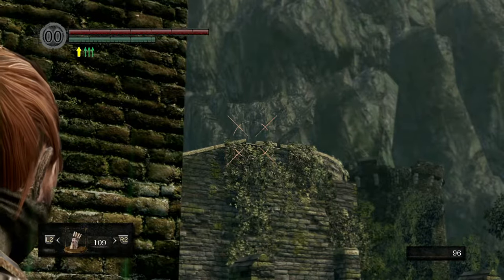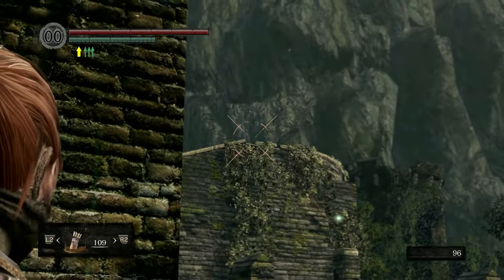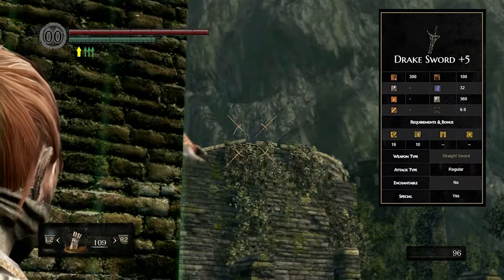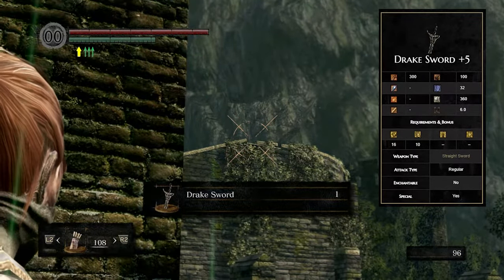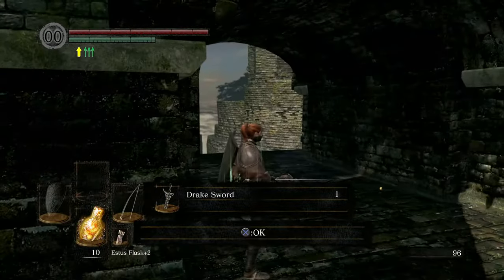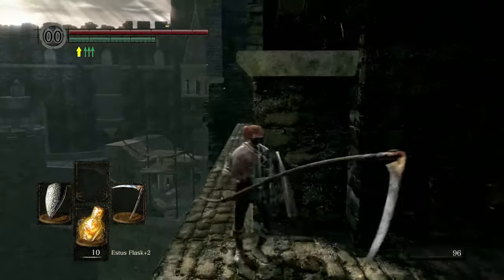It's also worth pointing out that if you get a bow and arrow and shoot the dragon's tail from under the bridge enough times, it will drop a sword called the Drake Sword, which is well known as a good beginner weapon. People like it because it starts with very high base damage, but it has poor scaling and you don't find upgrade materials for it until much later, so it's only good if your stats are low. Personally I think the Scythe is vastly better in every way, even early game, but it's up to you.